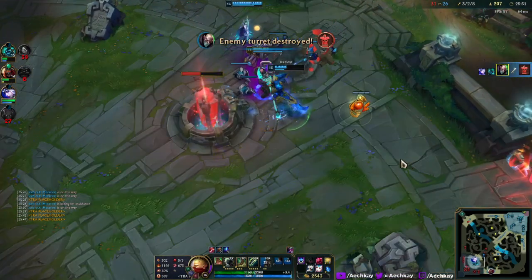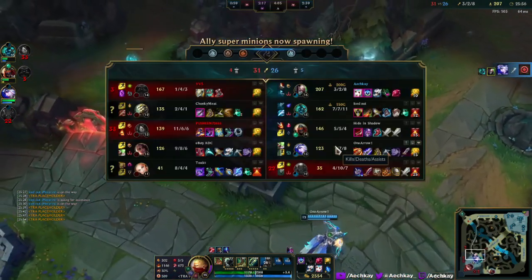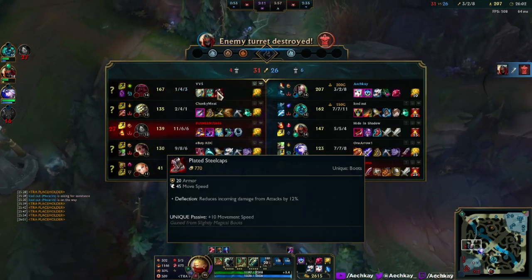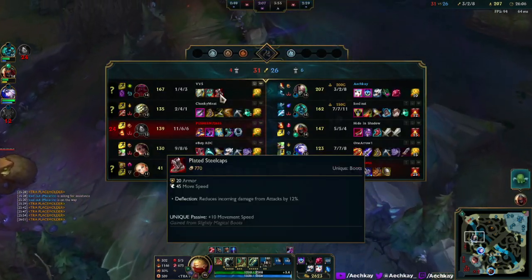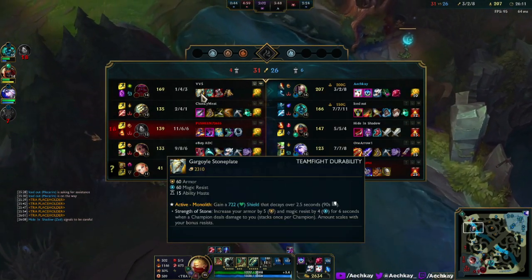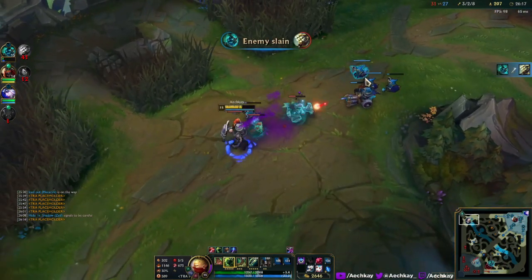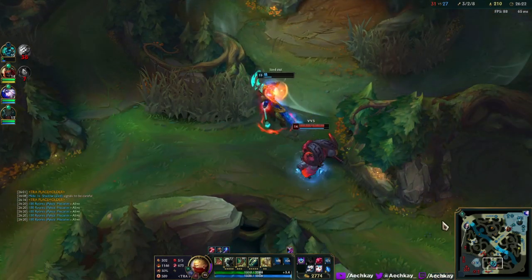Let's just plonk a ward down and I'm just gonna head top. See y'all later. Ornn is going — I guess this is Tabi's now, reduces incoming damage. That's the new Tabi's — they're called Plated Steelcaps. They kept a lot of names and changed some others, like Boots of Swiftness still being Boots of Swiftness.